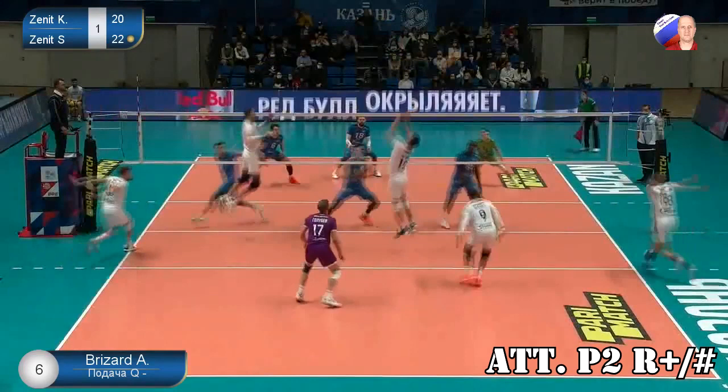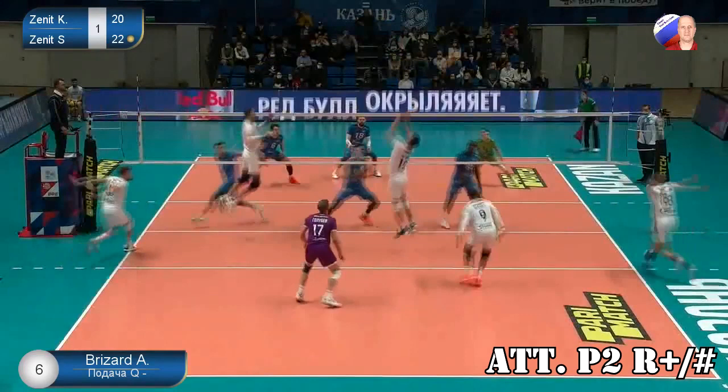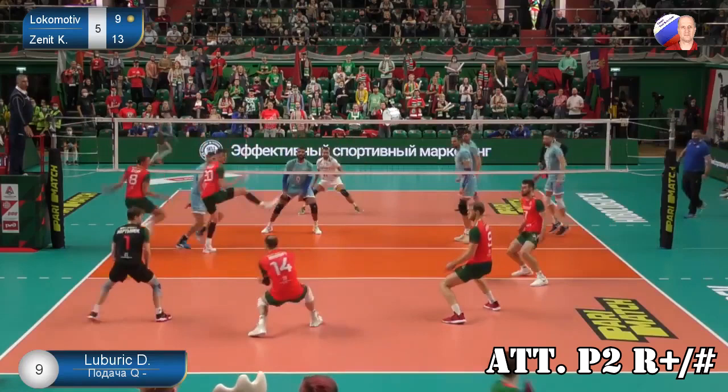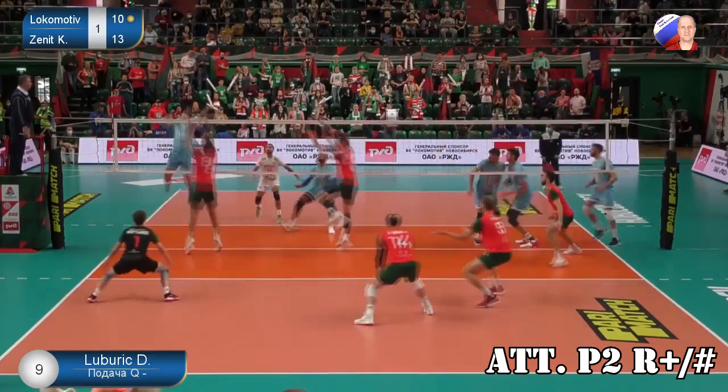In a case of an attack from position 2 after a good reception, the situation is very similar to the one from position 1 with the same type of reception. Mikhailov spikes diagonal and the block should not fly due to the seam that will be used by the opposite right away. If the block leaves more line, the Russian attacks there, so the liberos should always be ready to defend.